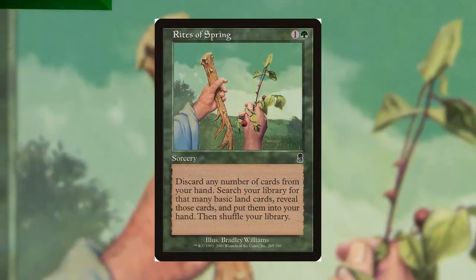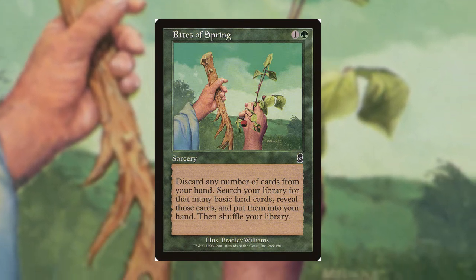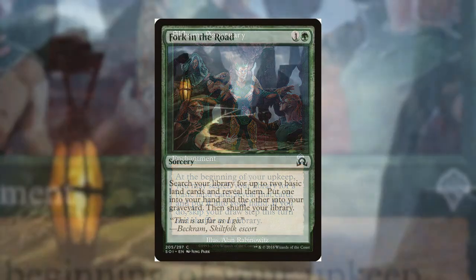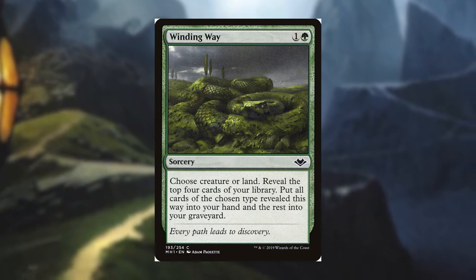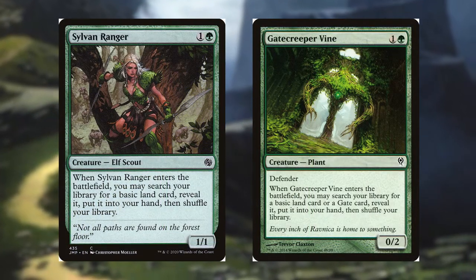Next up, our 2-drops. We have Rites of Spring, which for 1 and a green says discard any number of cards, search your library for up to that many basic land cards, reveal those cards, put them into your hand, then shuffle. This card is so good at getting our hand filled with lands, but usually doesn't get us all the way up to 7 because we have to cast this spell before discarding the cards. Next we have Elfheim Sanctuary, which allows us to skip our draw step if we choose and search a basic land into our hand — an all-star in more decks than just this one. Fork in the Road finds 2 basic lands, one into our hand and one into the graveyard. Winding Way says choose creature or land, reveal the top 4 cards of your library, put all cards of the chosen type into your hand, and the rest into your graveyard. And finally, Sylvan Ranger and Gatecreeper Vine are 2-drop creatures that put a land into our hand.